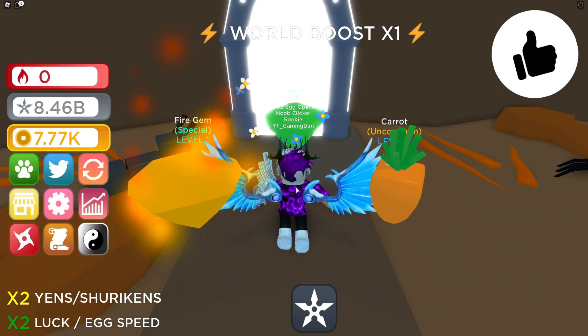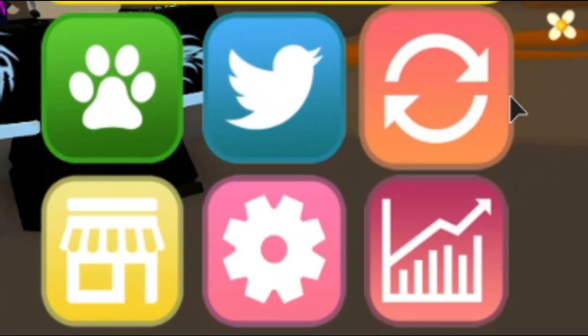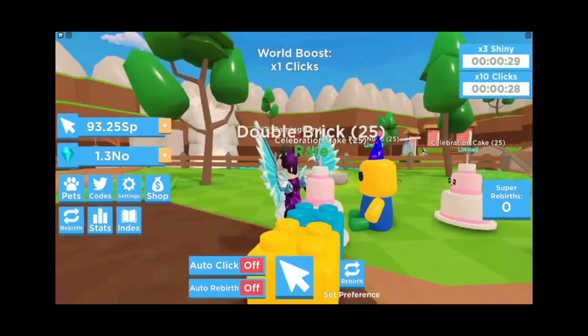If you do not know already, in Ninja Clicker Simulator to claim codes, what you're going to do is go to the left — there's a Twitter icon right there — click on that, then enter the code when it comes up. These are in a new random order, so let's just get into it now.